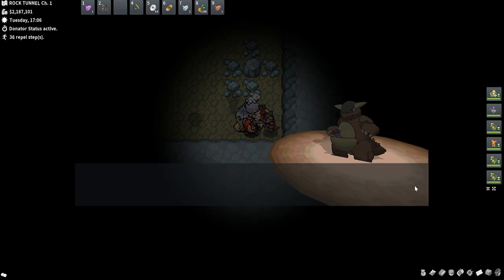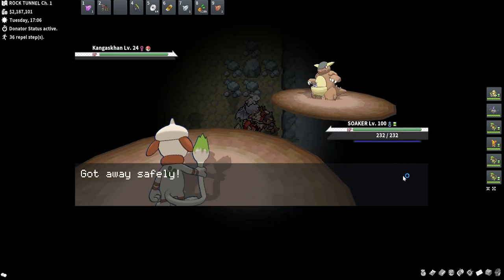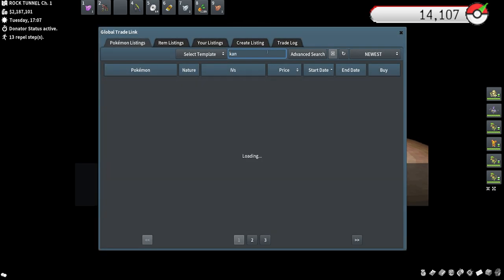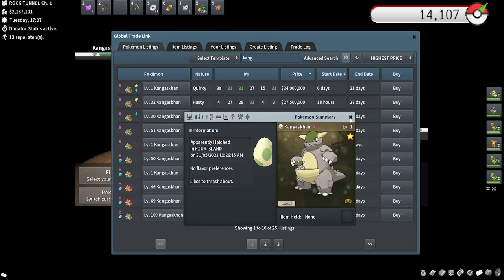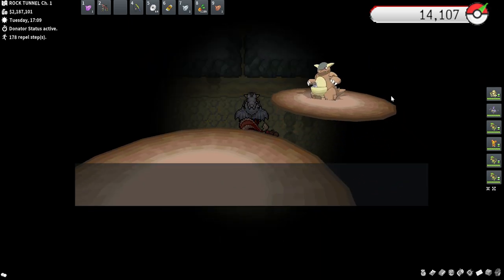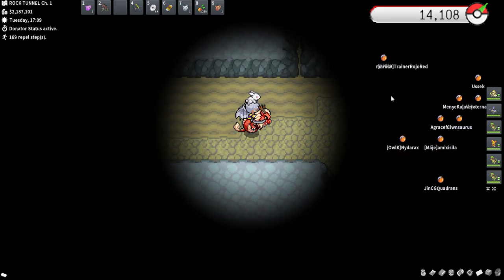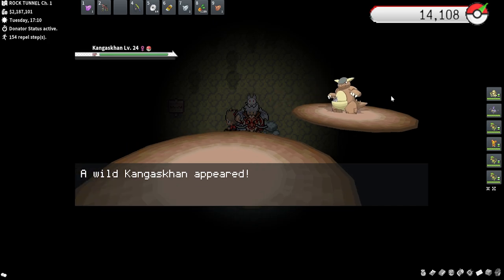The reason I wanted to shiny check these is because Kangaskhan's not worth a lot normally, but shiny Kangaskhan can be worth a ton. It's also a female-only species if I remember correctly. Checking the GTL - someone is selling one, egg hatched. And this one was caught in the wild at Cliff Cave - a secret shiny Kangaskhan! I would never sell a secret shiny. For those who don't know, secret shinies are 16 times harder to find than a regular shiny. No shiny here for me though.